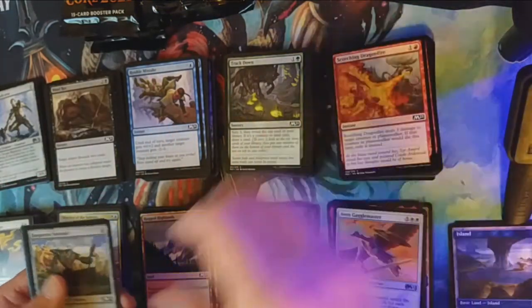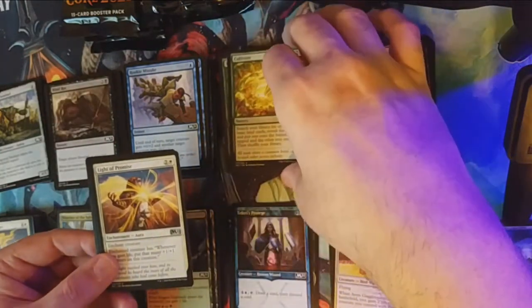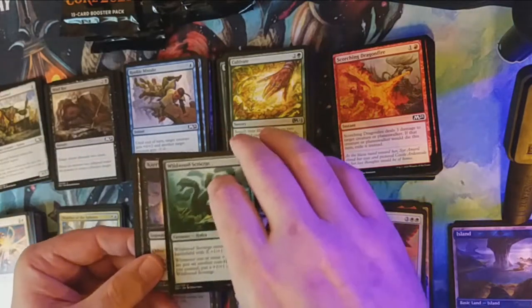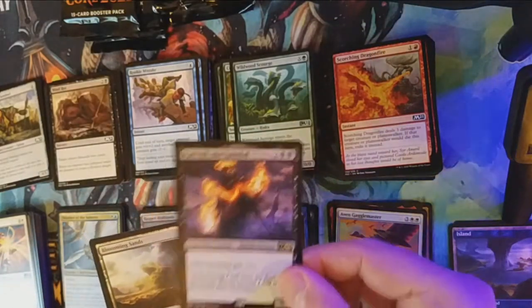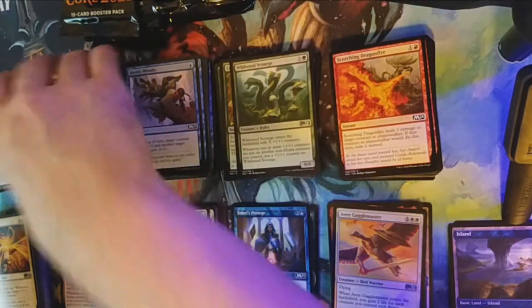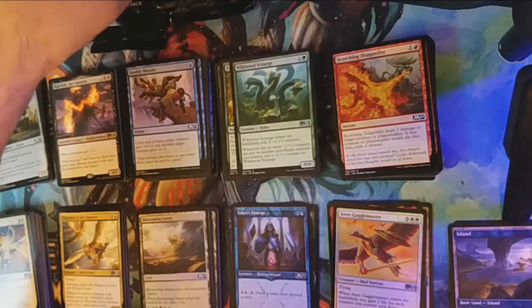Our first uncommon is Cultivate, next is Light of Promise, followed by Wildwood Scourge. Our rare is Kervic, the Spiteful. I got him in a draft the other day and I never got to see him — I really wanted to, but he just never popped up for me.